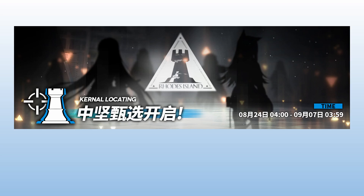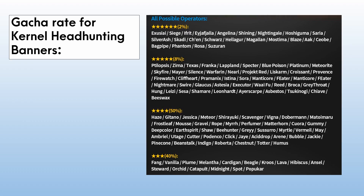For example, after anniversary events, you get to choose two six-star and three five-star operators to appear as rate-up operators in the Kernel Headhunting Banner — this banner will be temporarily renamed the Kernel Locating Banner. Among these operators, one six-star and one five-star will appear in the Universal Search Shop, and you get to choose who as well.